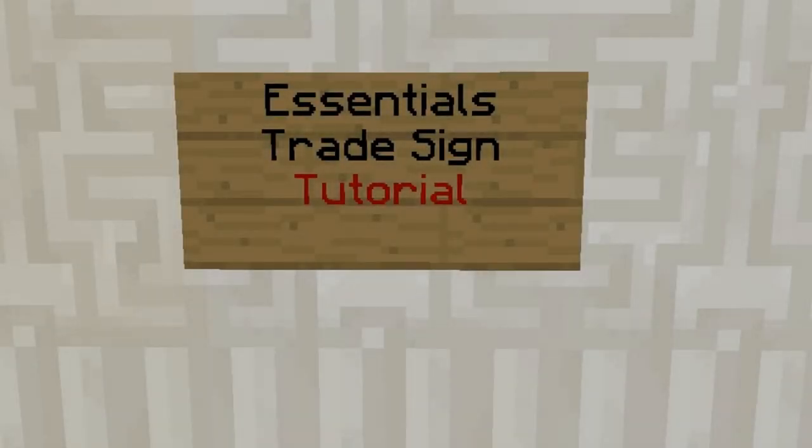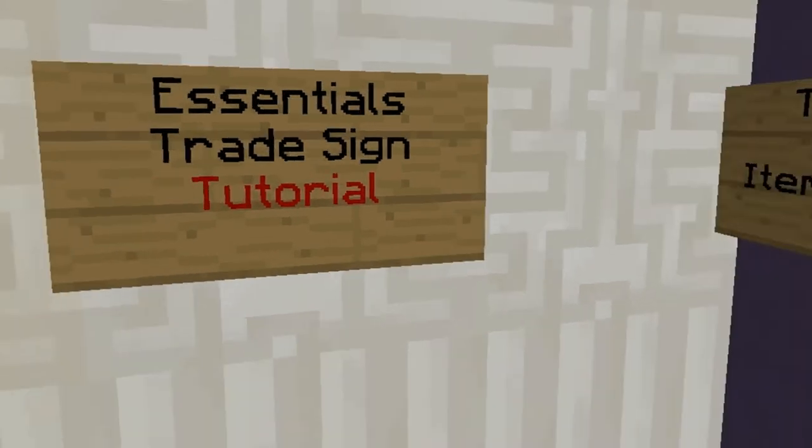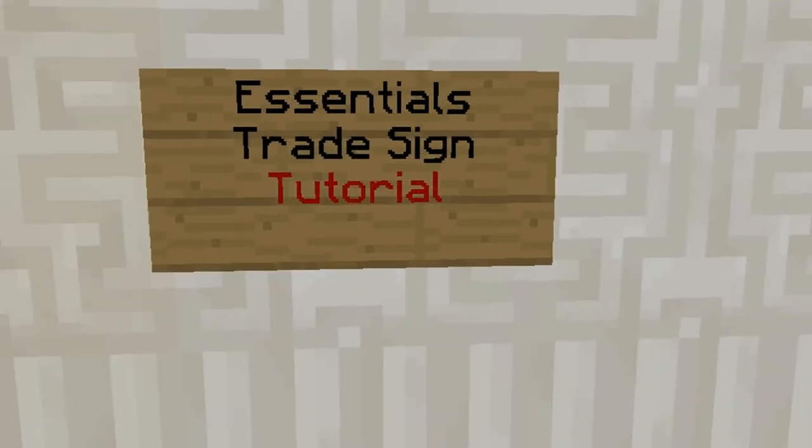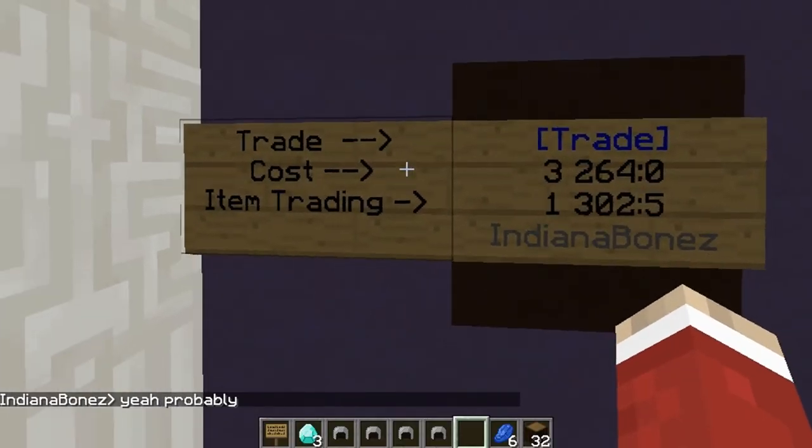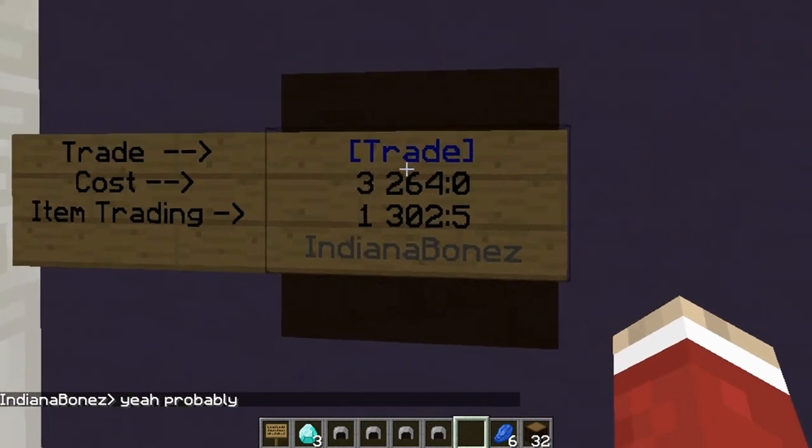Hello, I'm Indiana Bones, and today I'm going to be doing a tutorial on essential trade signs. This is mainly aimed towards members of my server, Hooky, so we're going to jump straight into it.